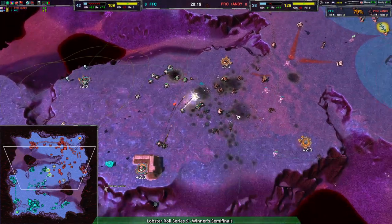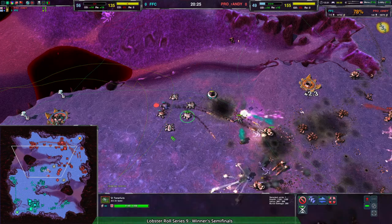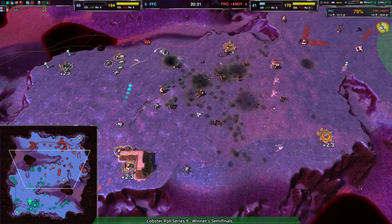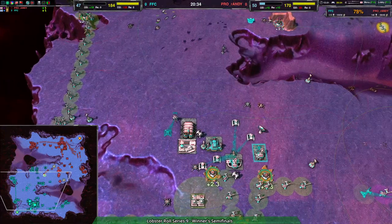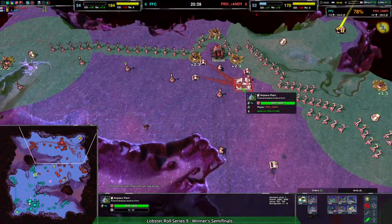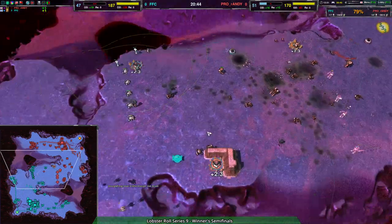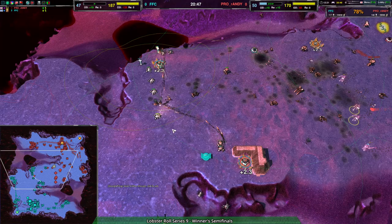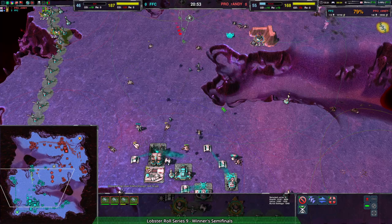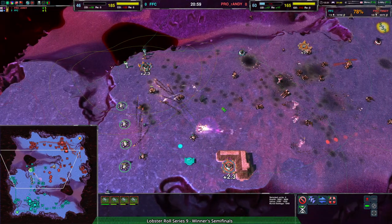Randy is actually able to pull this back despite losing their Leeko. FFC focused way too much on anti-air — the Tarantulas are totally unnecessary. The Swifts were more than enough; they shouldn't have gone with Tarantulas. I think that's going to ruin the match for them — they got way too focused on the possibility of more Leekos, and now they've lost the center again. The Tarantulas here — not worth it. FFC had a massive advantage going in, but now Randy's taking that advantage back. They've taken the center.